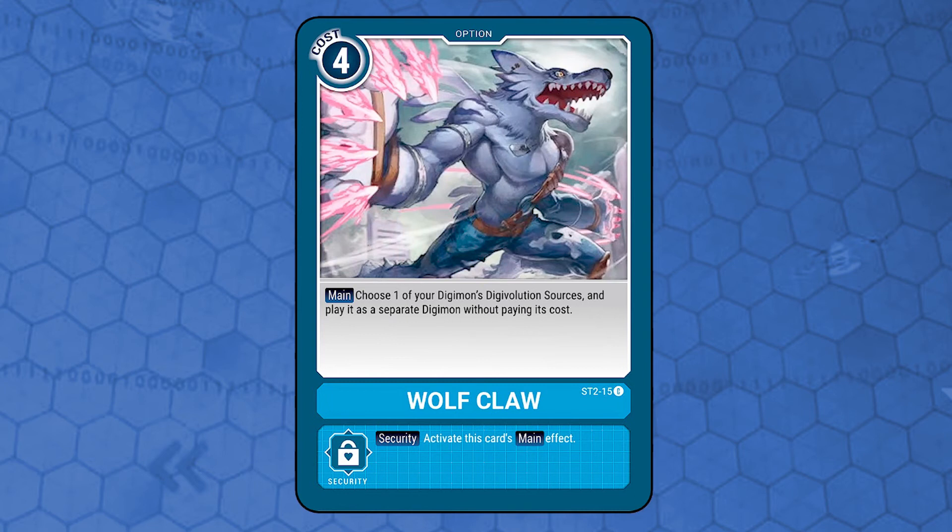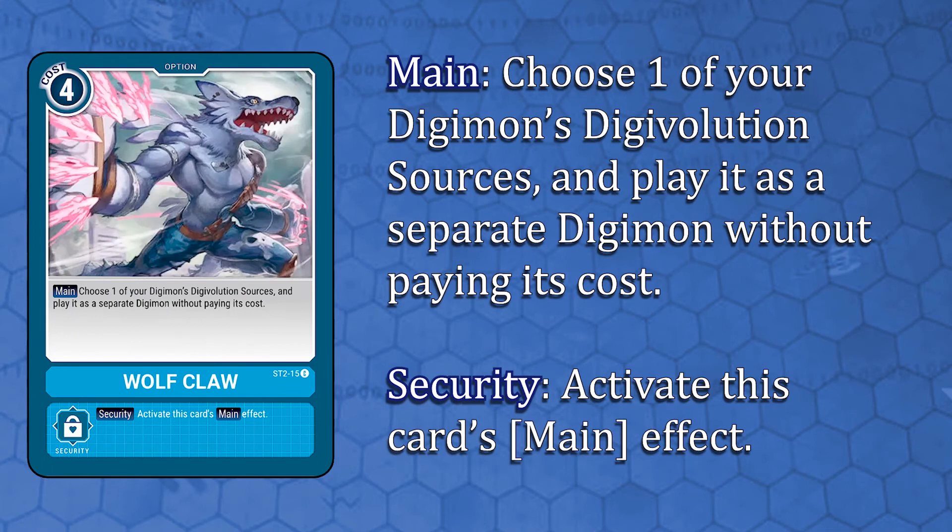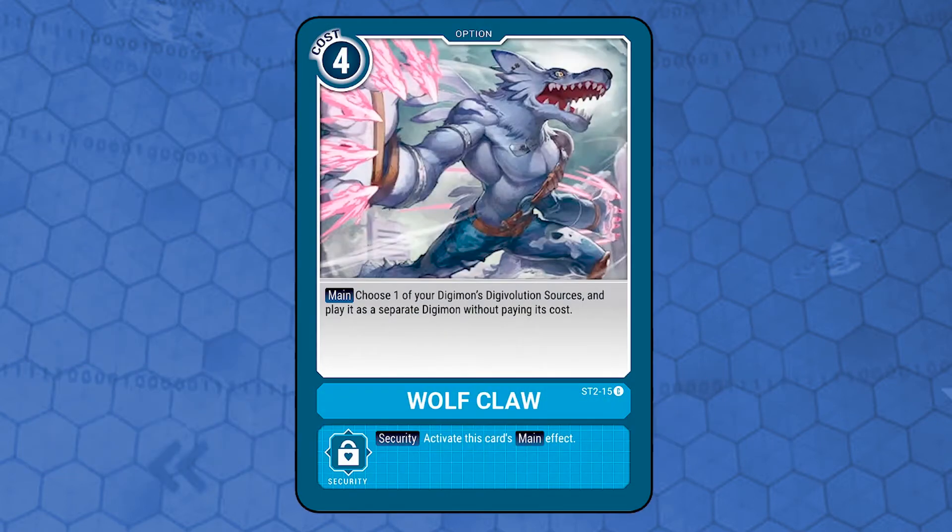Wolfclaw. Option card costs 4 with the effect. Main: choose 1 of your Digimon's Digivolution sources and play it as a separate Digimon without paying its cost. Security effect: activate this card's main effect. This card is interesting, but not sure it's that good for this deck specifically — it plays 1 Digimon directly from your Digivolution sources, but most of your Digimon have good inheritable effects and no regular effects, so I don't think it's very valuable.